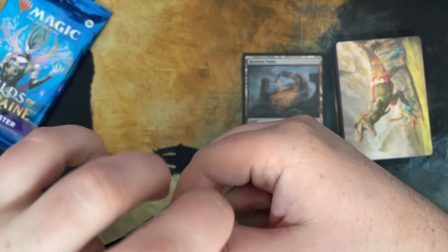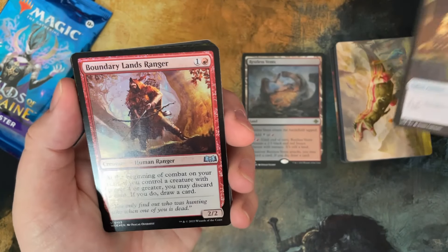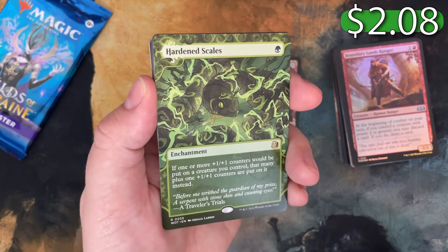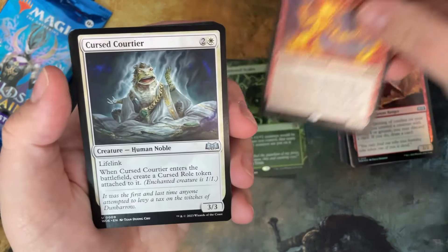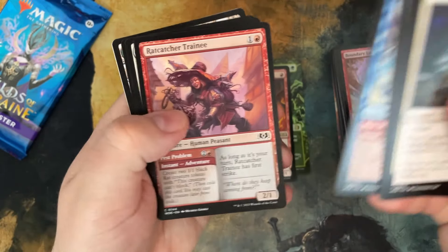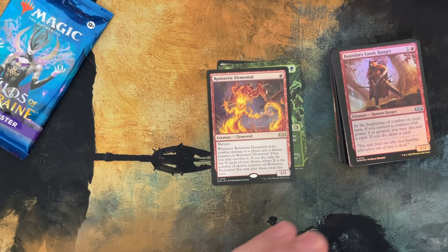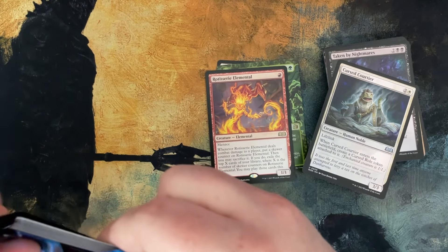Wilds of Eldraine — these are also set boosters, so they could have list cards. No list cards in those last few ones. We have a Boundary Lands Ranger foil. Nice. Hardened Scales — hey, that's solid. I think this card's like 40 cents now? This card used to be a few bucks. Rotisserie Elemental — that's fun. Taken by the Nightmares, Ashjack Reaper, Collector's Vault, Frolicking Familiar — a lot of uncommons here. Flick a Coin — Shane likes that one. No list card. I think so far these have been pretty much a bust, although Hardened Scales is a nice little medium hit there.